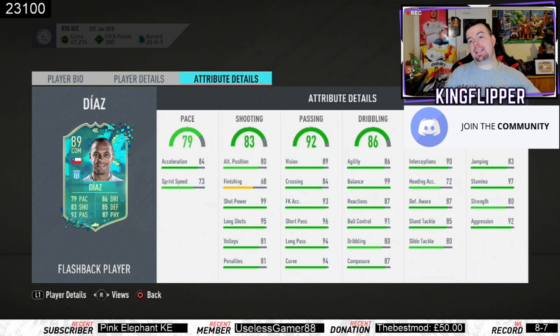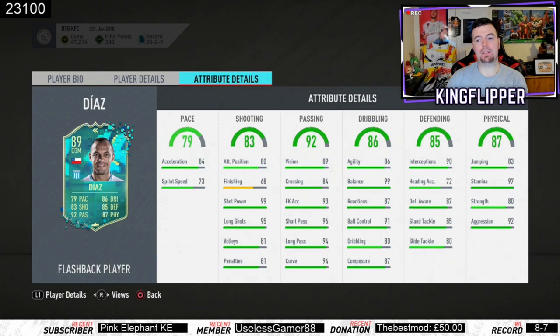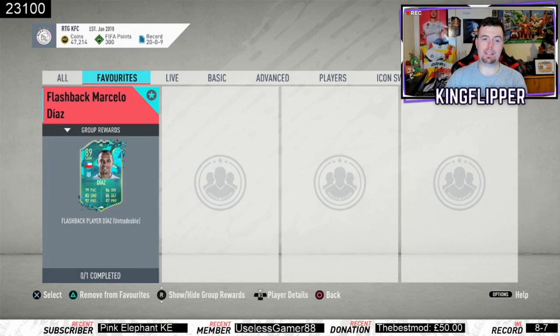Composure is 87, which is good. Defending stats: 90 interceptions, heading accuracy — we don't care. Defensive awareness is 87, standing tackle is 85, slide tackle a little bit low at 80 but still pretty high. Physicality stats: 83 jumping — don't care. 97 stamina means you don't have to take him off. 80 strength, which is great, and 92 aggression.